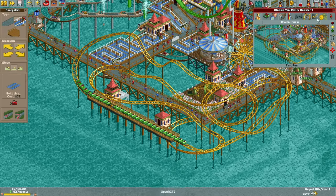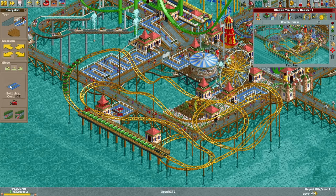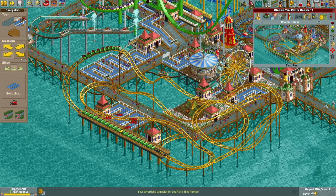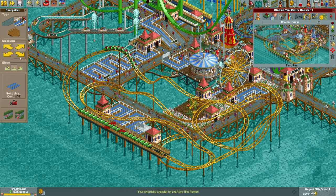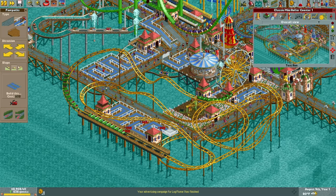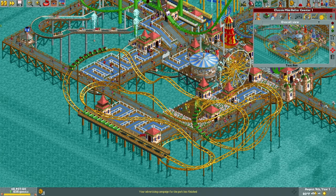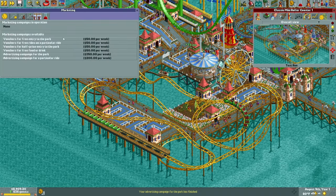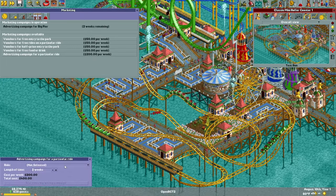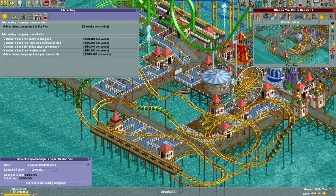Let's fire this thing up and see how she does. While that tests, let's keep it in frame. I'm going to work on building this queue line. We're going to make it very long on purpose because this park is so tiny and we have to get 600 guests crammed into it — I don't want to make it too crowded because that'll affect our park rating. Our ad campaign just wrapped up — let's restart those and advertise the wooden wild mouse.